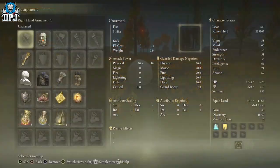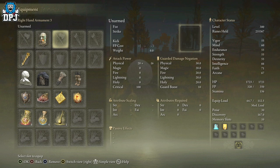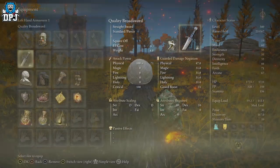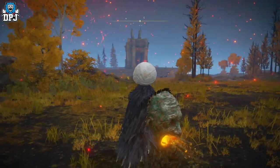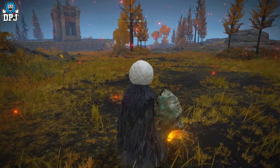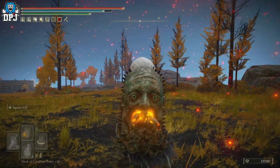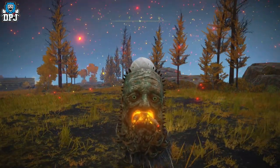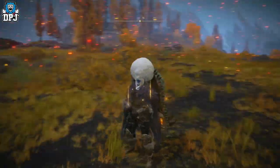For setup: you need to have the shield in your right hand — I'd go with slot two or three because we don't want to move it. In the left hand, start with the Broadsword. So in my left hand I have the sword, and in my right hand I have the shield. Now we have to two-hand the sword. On console, hold Triangle or Y and then press your left trigger. On PC, I believe it's hold E and left click, but don't quote me — someone on PC, please confirm in the comments.